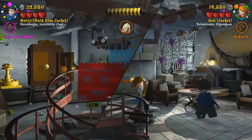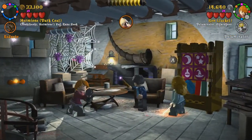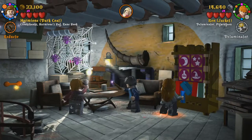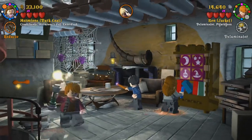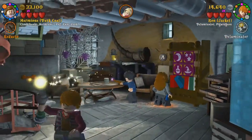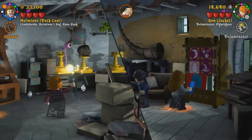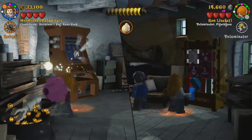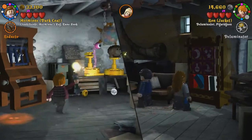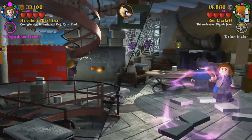Of this weird honeycomb wall. Ron, your deluminator light is over here. One thing of particular interest — Smooth Stars hat potion. What button is it? It's Y. One thing of particular interest, at least to me, is that the...